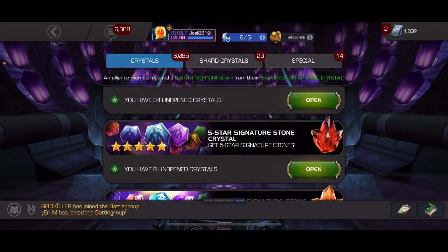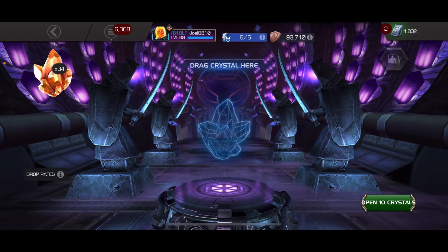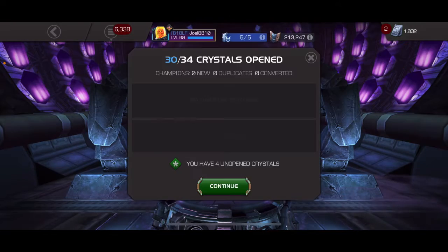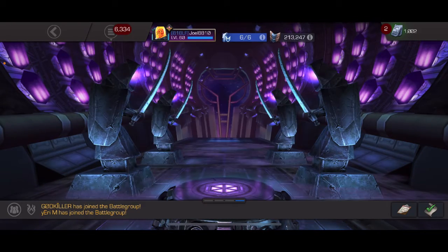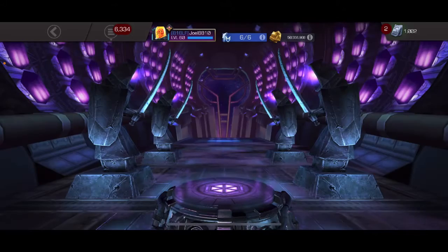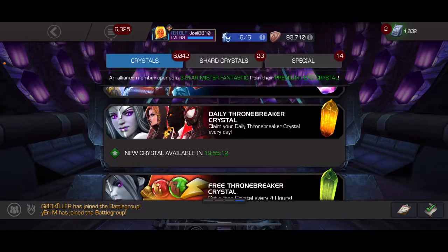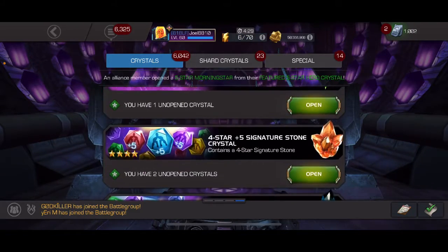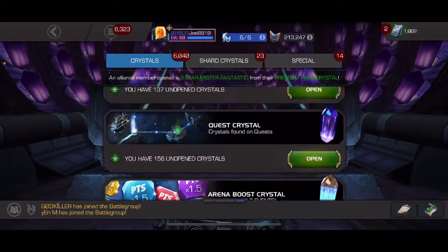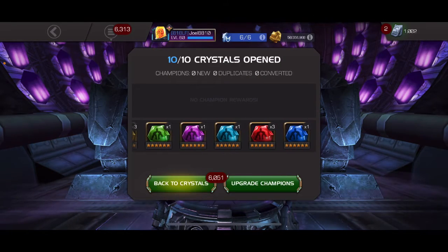We've got a bunch of six stones to open — four-star six stones, five-stars, six-stars. I'm finishing up cavalier EQ so we pop those. Let's do the five-stars. And we got some six-star six stones — these ones from the supreme solo crystals. There we go, we got ten six-star six stones.